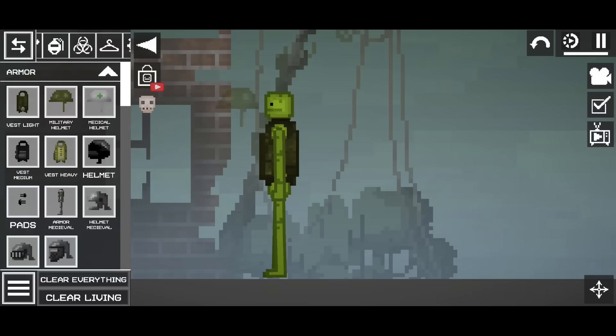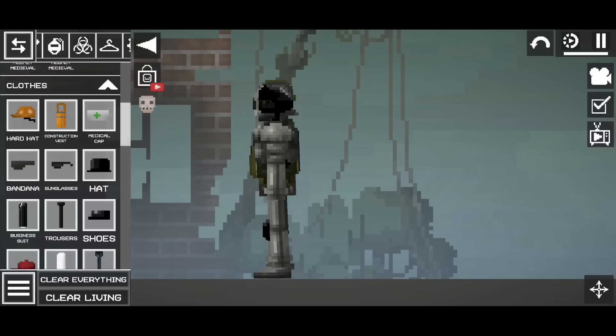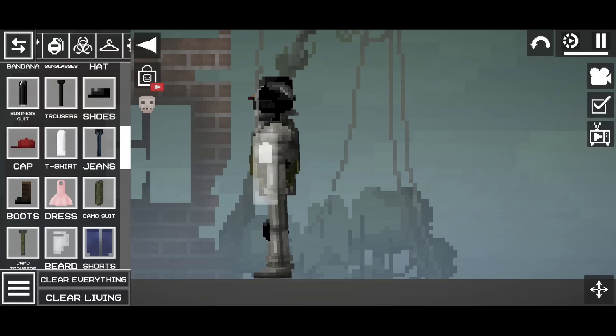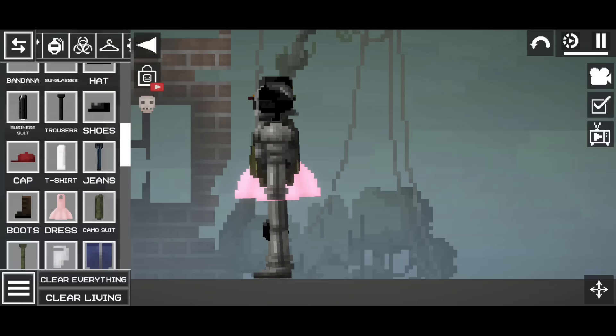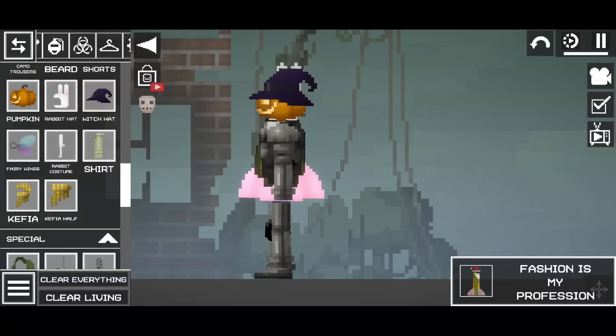Fashion is my profession. You need to spawn one living and then spawn different clothing items and put them on the living so it wears them automatically. Just repeat putting different clothing items on the living and the clothing will be automatically equipped until you get the achievement.